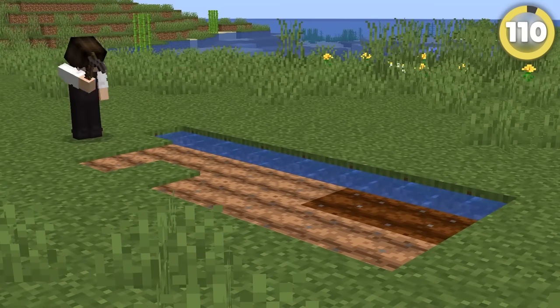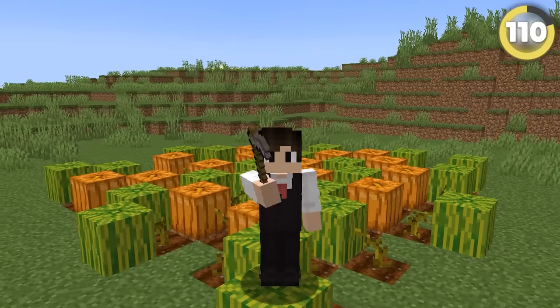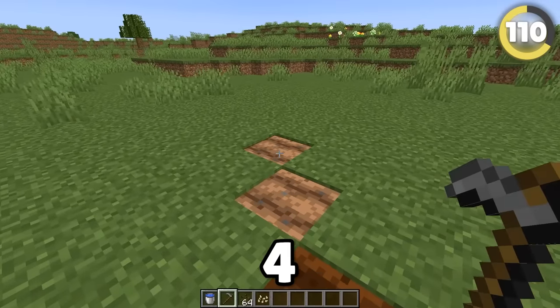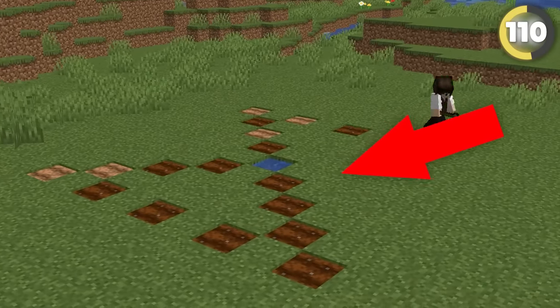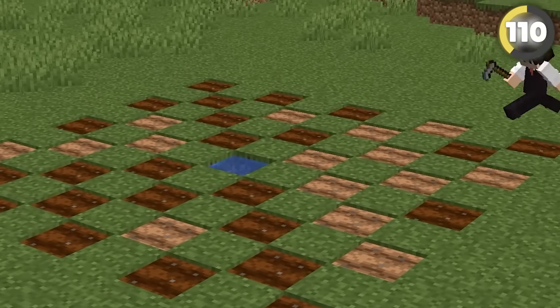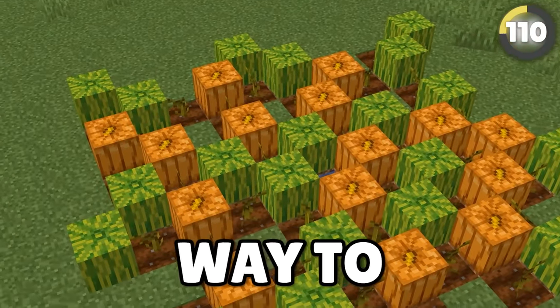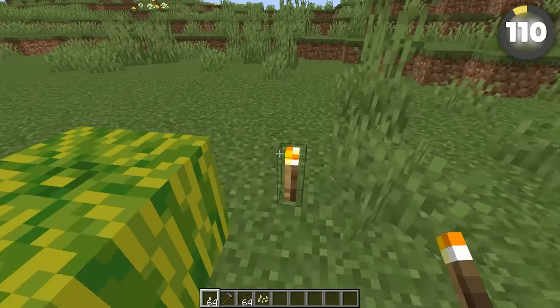Growing crops isn't as simple as smacking down a few seeds. From your water source, move out four blocks diagonally, then continue tiling until you're almost two blocks ahead of your water source. Then tile in the opposite direction until you have an almost checkerboard pattern. It looks cursed but it's the most efficient way to farm — and since crops need at least a light level of 9 to grow, don't forget to add torches.